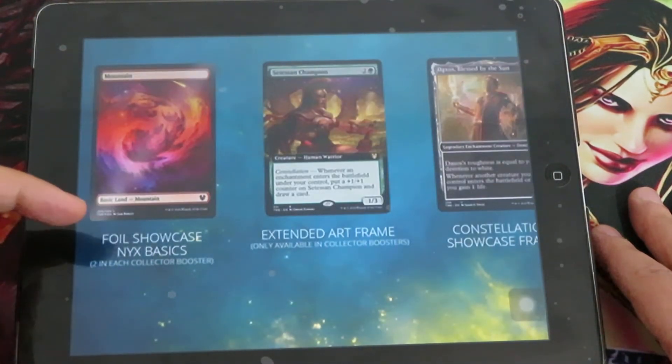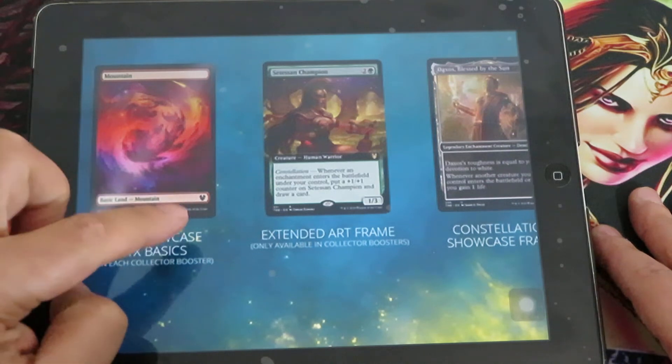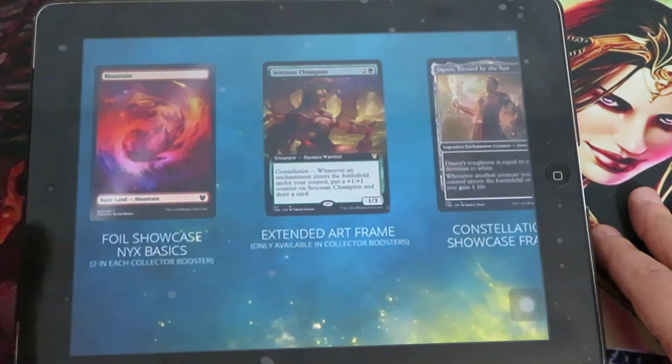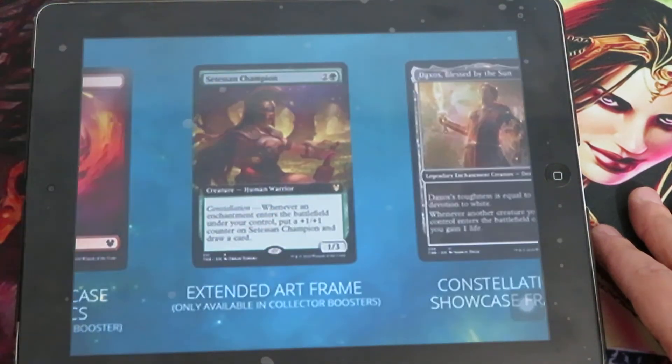This is a foil showcase Nyx basic land — you get two foils in each collector booster, and I believe these will have quite a good price for a land. In foil, I think they will be between $5 and $10.